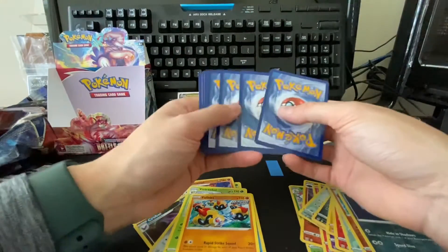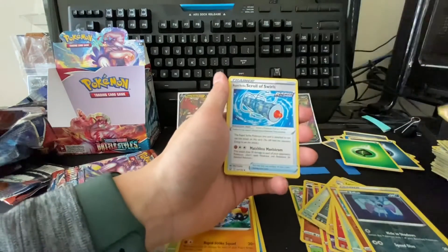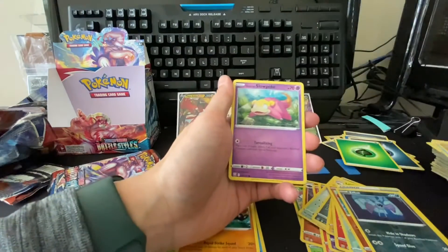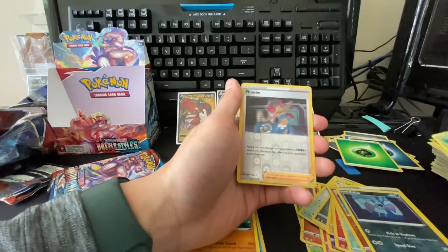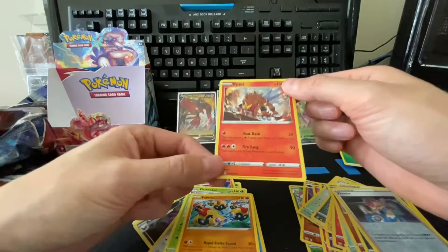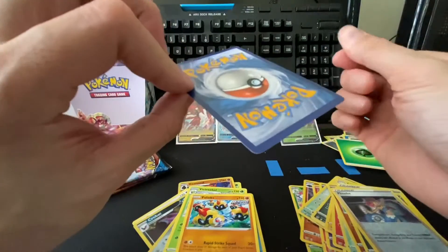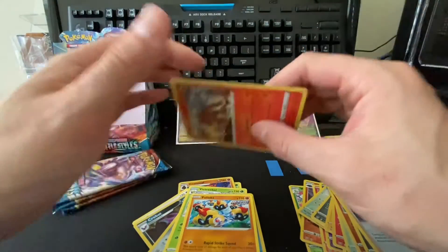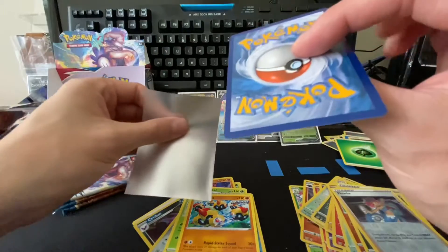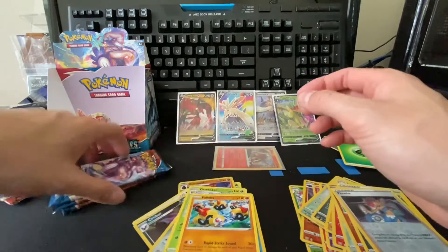Leaf Energy, Dewblade, Pikachu, Scizor, Onix, Horsea, Mankey, Galarian Slowpoke, Forewarmth, reverse Phoebe, and we got an Entei! Very cool, that's a cool card. I think this is my first Entei — I don't think I've ever gotten an Entei in the other sets. So I'm going to sleeve this baby up, he's going in the binder.